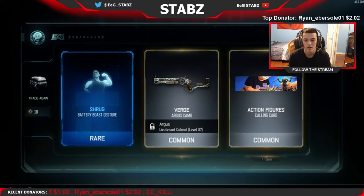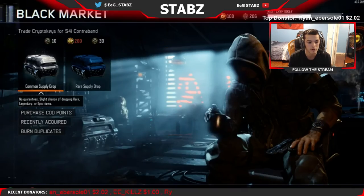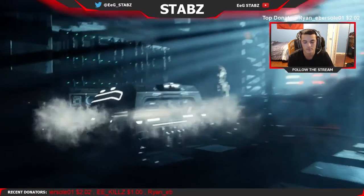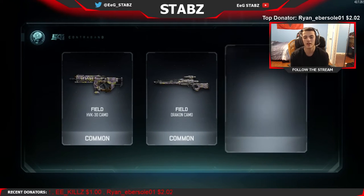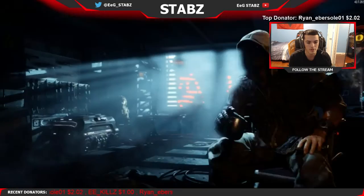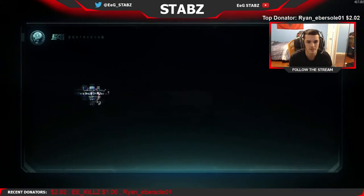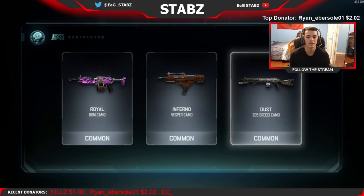An awful calling card, and then the verde on the argus which I don't use. Got field on HVK - I'm pretty sure I already had that. Field on the dragon - that's actually the first camo I've gotten on the dragon. And then inferno on the ICR, nothing too good, all basic stuff. Oh, that actually looks really really cool - I actually like that camo a lot.